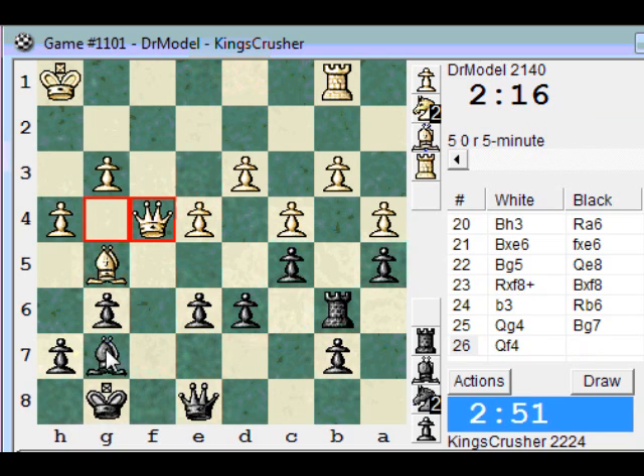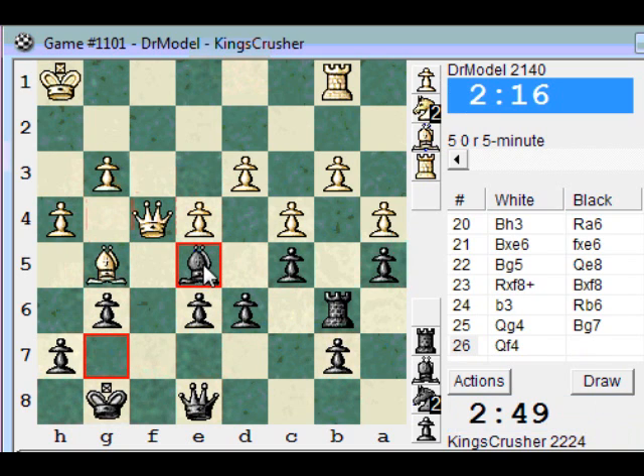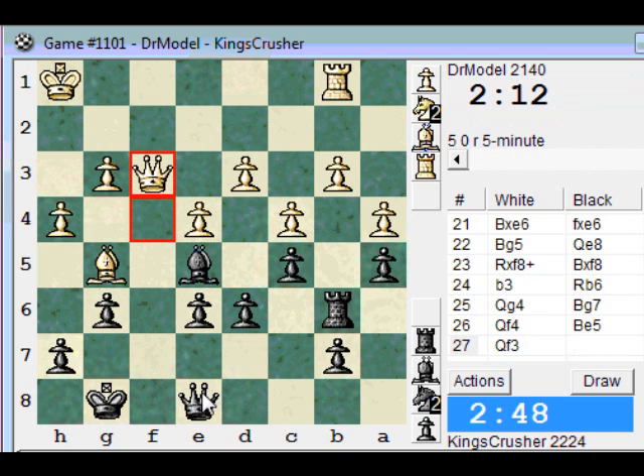Bishop e5 here — see where the queen's going. Maybe queen f7. Let's go, try and go for the ending. Queen f7.